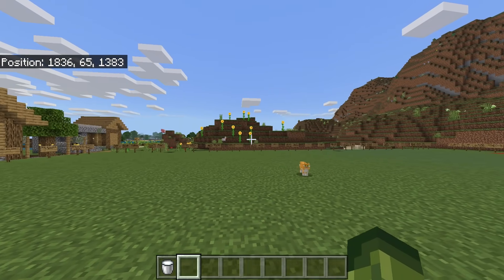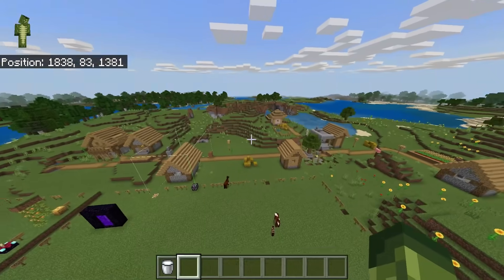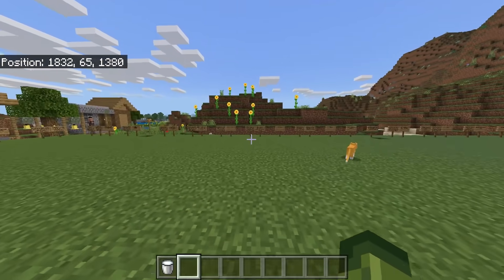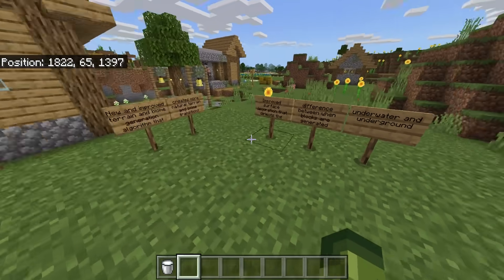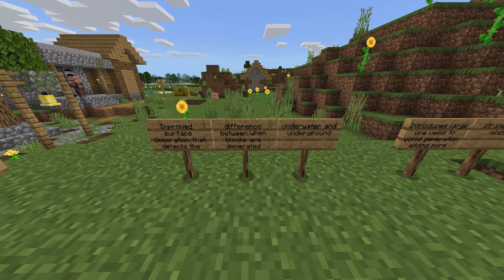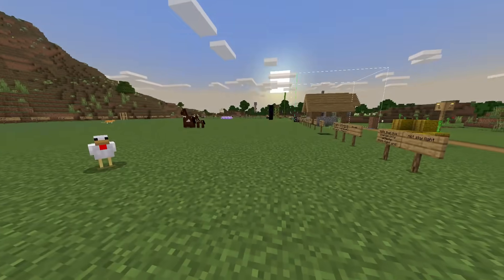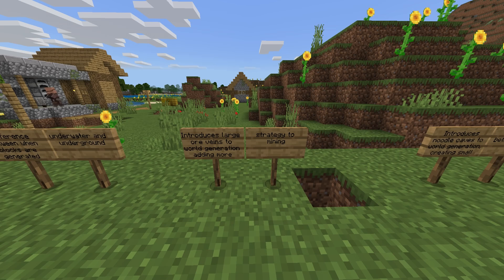I feel like the biome blending is still not perfect in the Bedrock version. We're still a little bit away from the next major update being 1.18 Caves and Cliffs, but that's the change. It also says here improved surface decoration that detects the difference between when blocks are generated underwater and underground — I covered that in a beta.